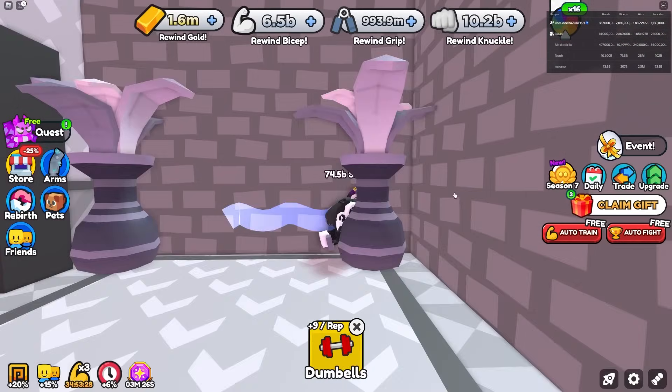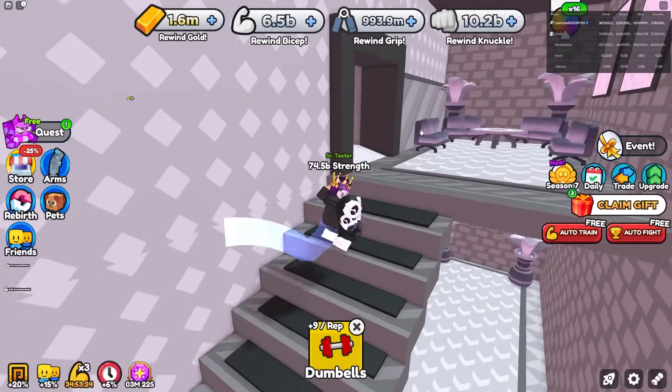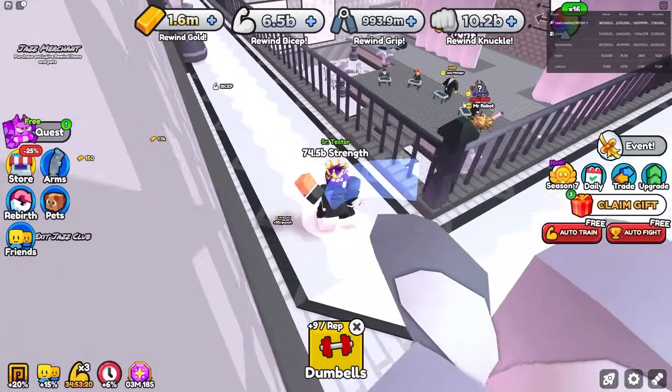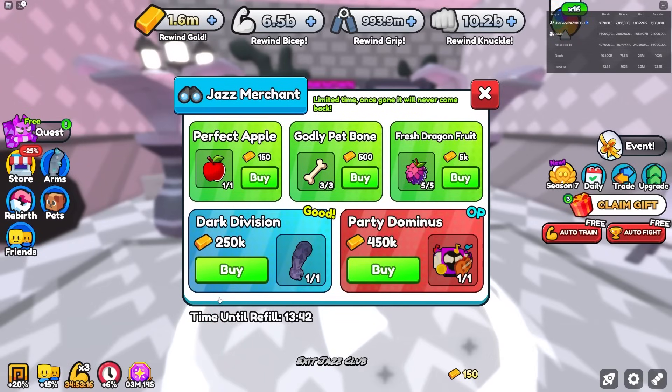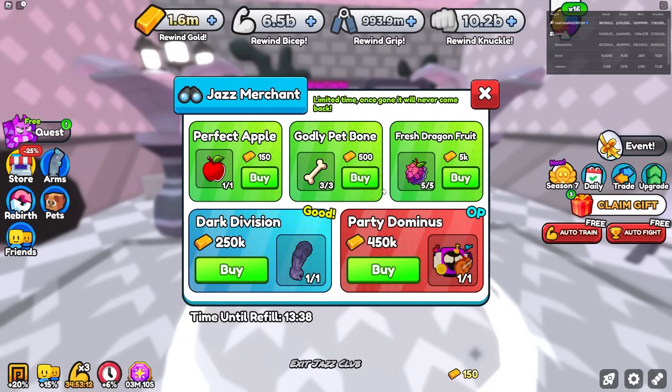I don't even know what upstairs is but we're about to check it out. Going over this way — I can already defeat all those bosses. Oh, we got the jazz merchant!